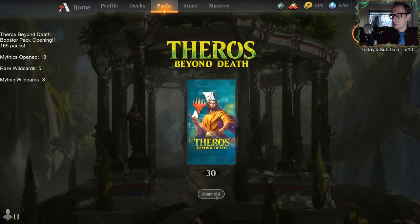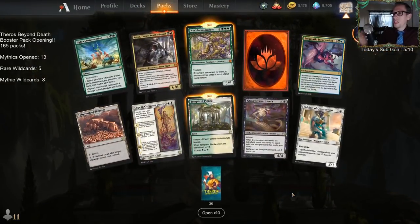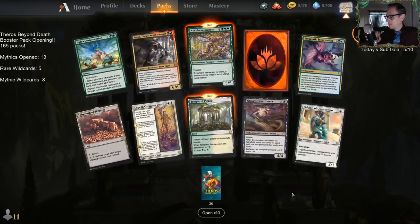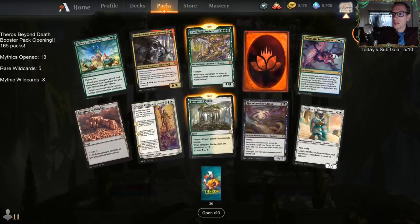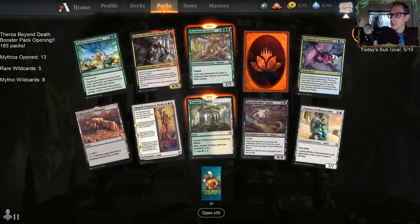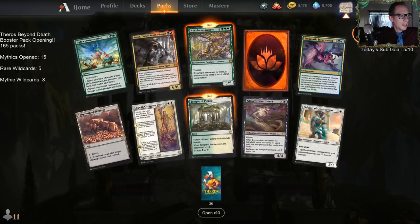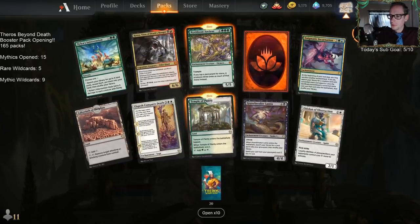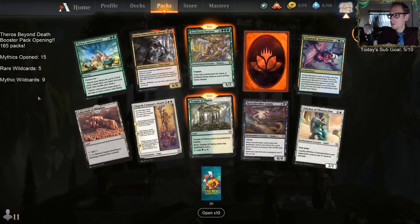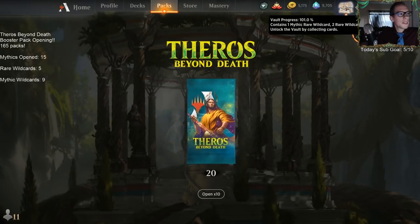Purphoros's Ox. Our first Ancient. Have we maxed out on Croxa? Yeah, temples aplenty — this is a good one. So we got two mythics bringing us to 15, and another mythic wildcard to 9. Crox is probably pretty good. We're now at 101% of our vault.